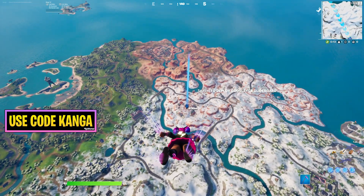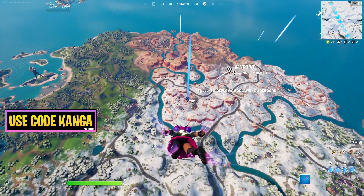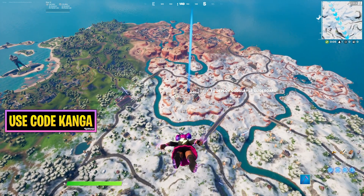In this video we're going over how to complete one of the week 5 Fortnite challenges, which is going to be to claim an abandoned tent.